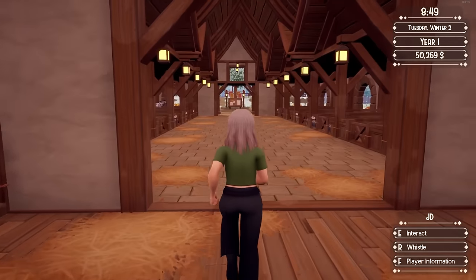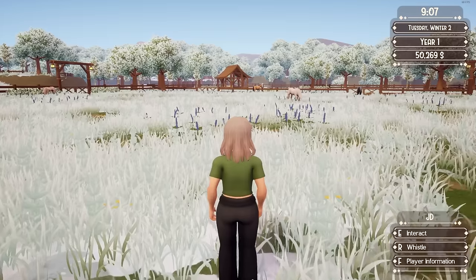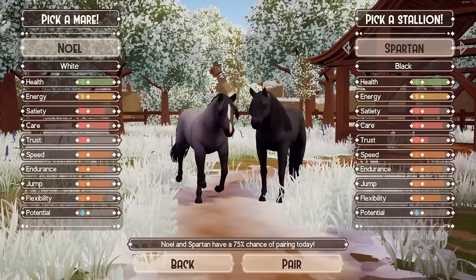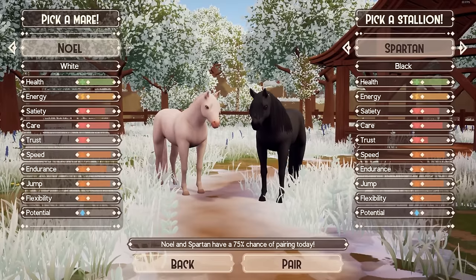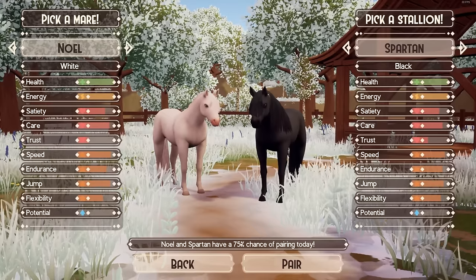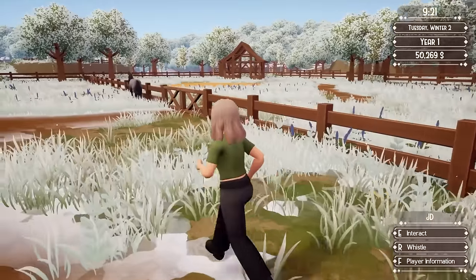I'm so tired of being sick, you guys. It's been lasting forever, I feel like. I went a few days where I had no voice at all — I literally couldn't talk, it was horrible. He is now in the field, so across the way we go. So here is our first pairing: Noel, pure white, blue eyes; Spartan, basically pure black and dark eyes. They have a 75% chance. That's really good.